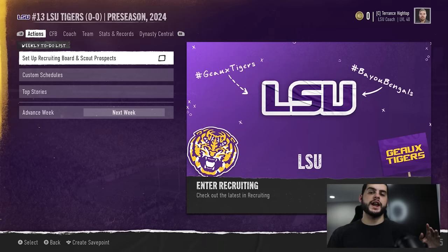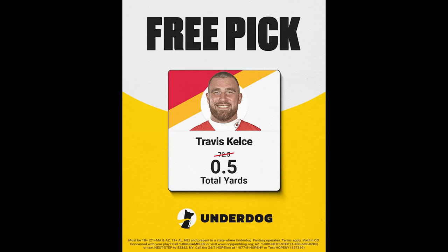We are doing an NFL Fantasy League Underdog Best Ball League, so make sure to go down below — the link will be there. Make sure to join it if you haven't already and sign up with code Poodle to get the bonus and the deposit. There's currently a Kelsey free pick on Underdog — if he gets more than half a yard, which is one yard in a game, you automatically win. It doesn't get easier than that, so go use my code to get this free pick.